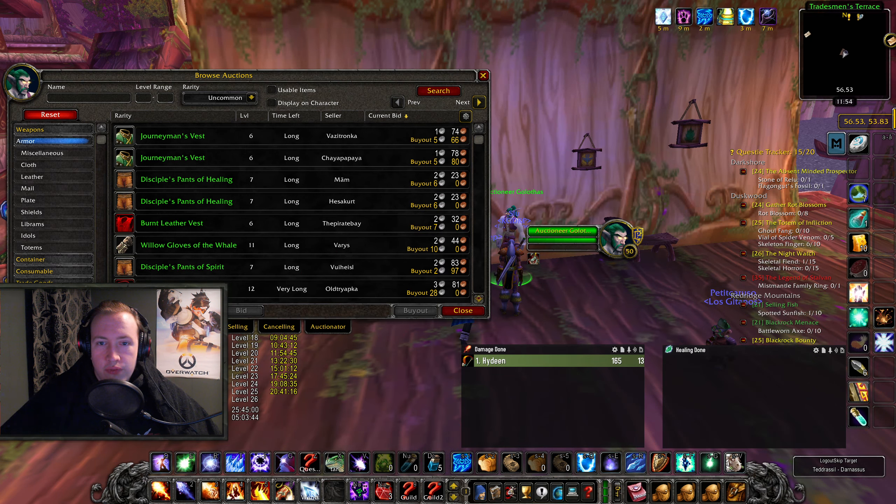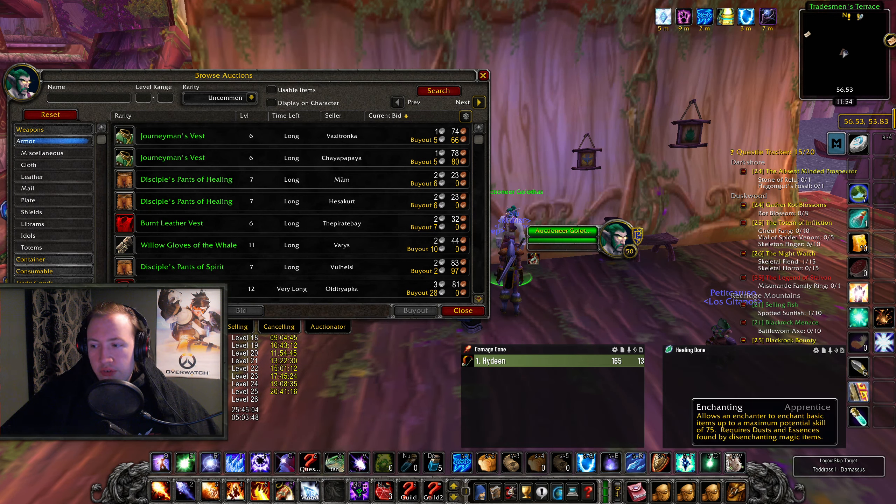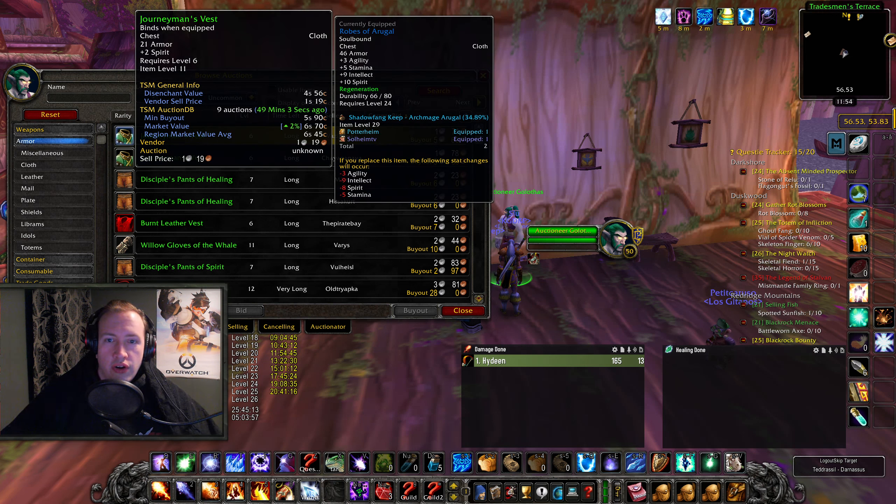Now let's get into the gold making strategy for today. This one is based on enchanting, so you have to have a character with enchanting — there's no skill requirement, you can even skill up enchanting by doing what I'm doing here. You want to look for items, and you want to have TSM, or an addon that will tell you the actual disenchant value, which TSM does perfectly for me.